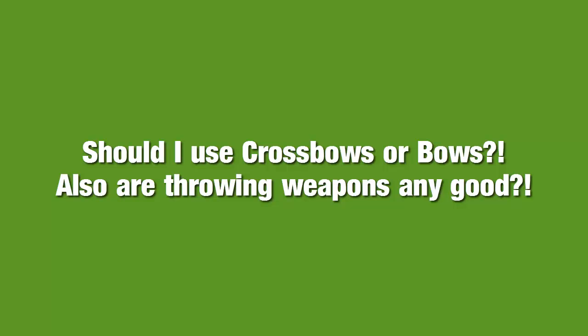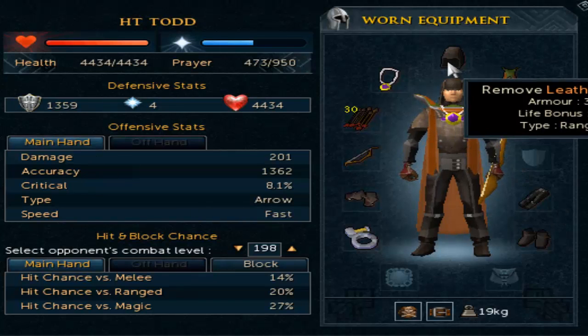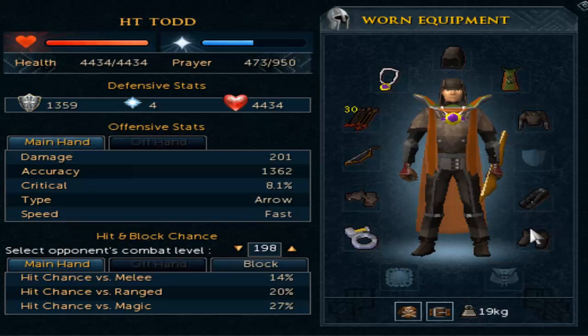Let's move on with the guide and check out the armors. From level 1 to 99 you're going to need to wear a lot of different armor. Some of the armors shown on screen will have a defense level requirement, and I'll mention that when applicable. The first range setup from level 1 to 10 includes a leather cowl, leather body, leather chaps, leather boots, and leather vambraces.